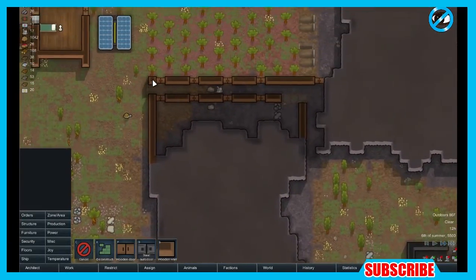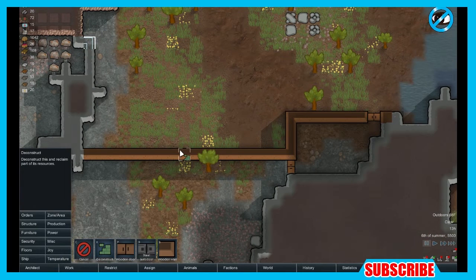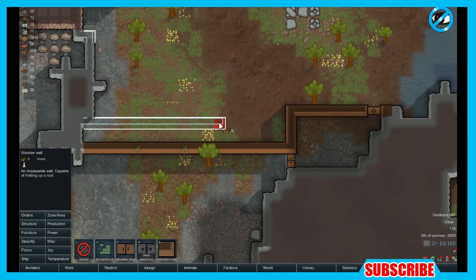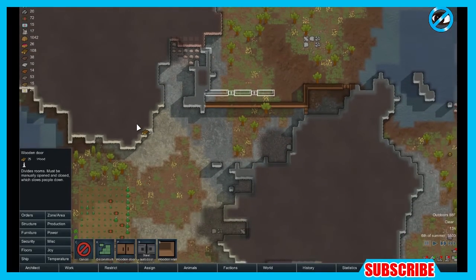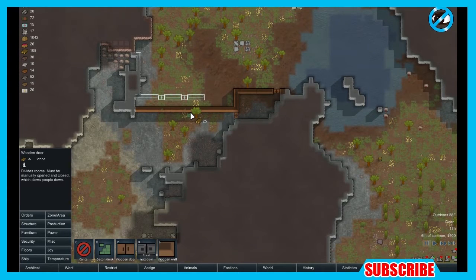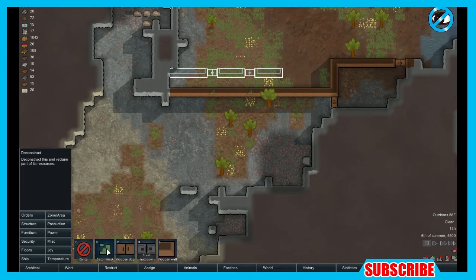So we're gonna jump right in. In our last episode, we built a recreation room with a chess table, and we added some stone stockpiles for easy access. We added wood flooring to some of our rooms to boost the room ratings. And we made a few equipment racks — I mainly use them for weapons so people have easy access and don't leave them on the ground. Right now we're working on the Tunnel Wall Defense Trap Method.